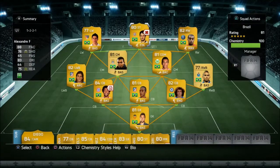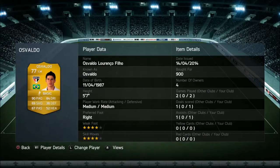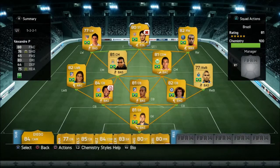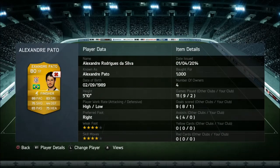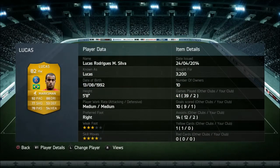Moving on to the other CDM, we have gone with Fernandinho — I got him in a trade offer as well, and he's a great player. Moving on to Osvaldo, he's very good, paid 900 coins for him. Definitely worth it for a Brazil team — quite cheap. He's just fast with good skill, which is what you need.